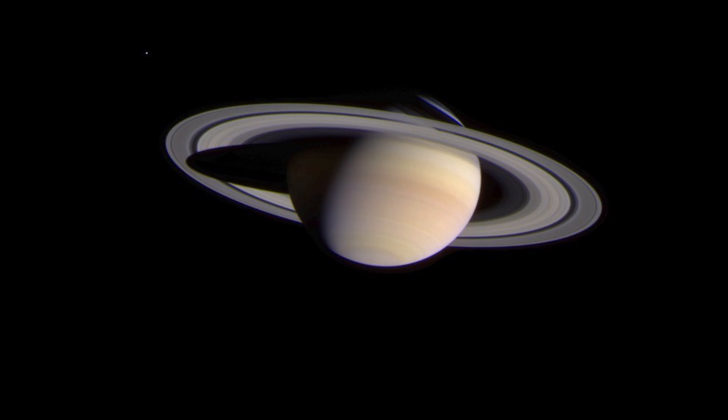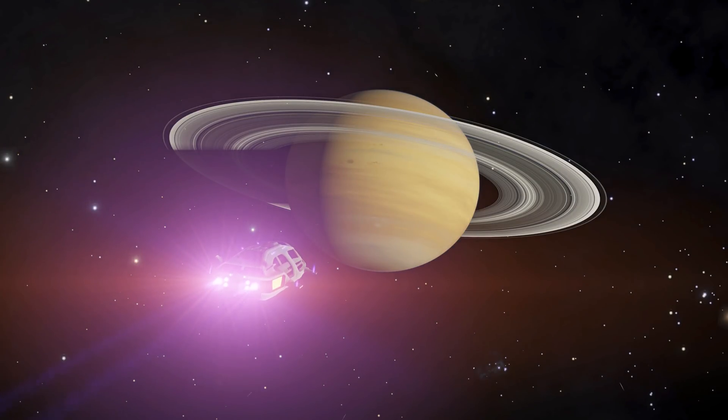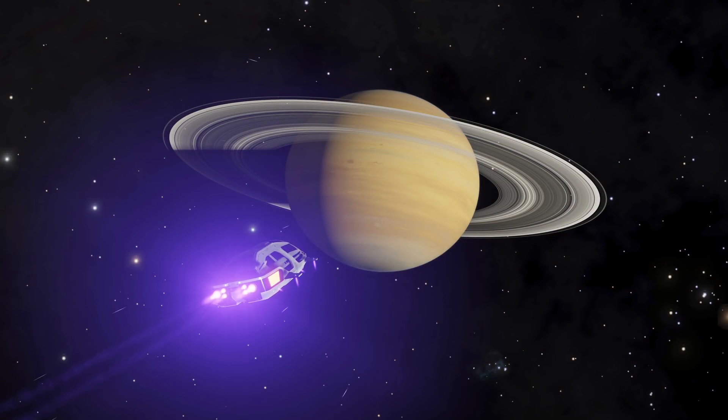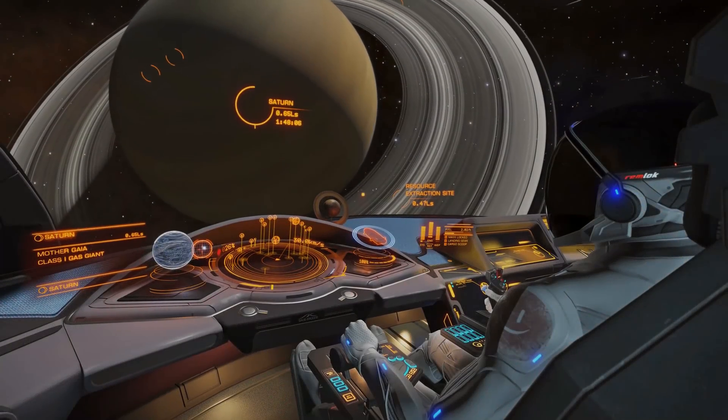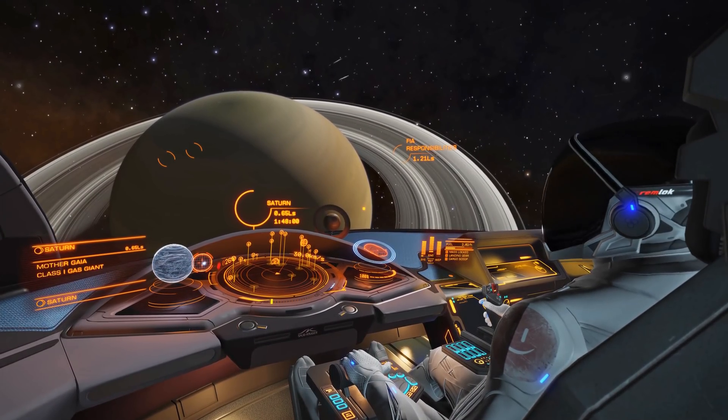This photo of Saturn was made by the Cassini spacecraft as it approached the planet. And here she is as we approach in-game. Today, we're matching up in-game footage with images from NASA's Cassini mission.